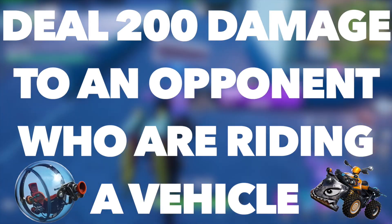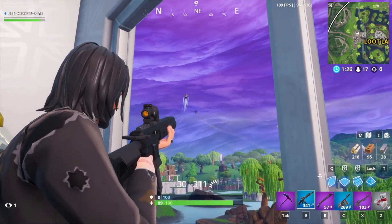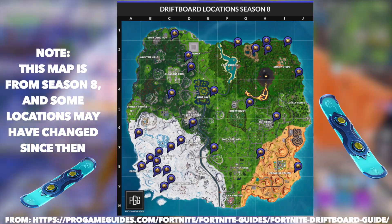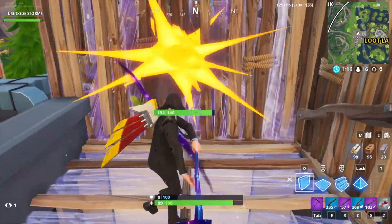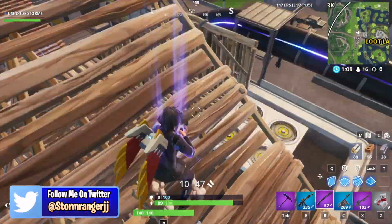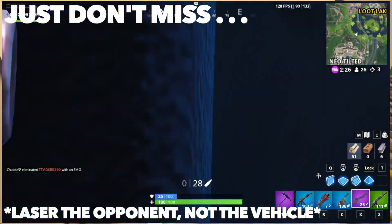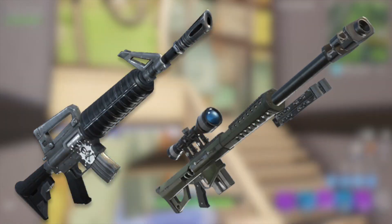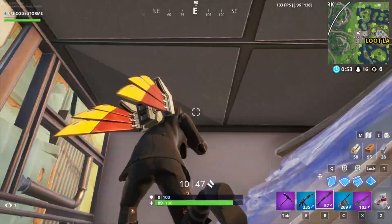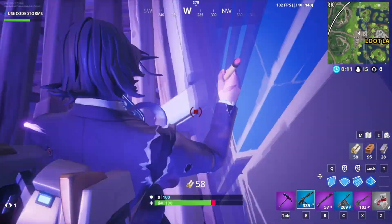The fourth challenge is to deal 200 damage to opponents who are riding a vehicle, rewarding 10 Battle Pass Stars. On screen now you can see all the locations where Quadcrashers, Hoverboards, and Ballers spawn. Land at one of these locations during a hot drop or when the bus flies over it. Get a gun, wait near a vehicle, and once an opponent gets in, try to laser the vehicle before they exit. I recommend using an AR or sniper for maximum damage in a short time. Keep in mind 200 damage is a lot, so you may need to do this a few times.